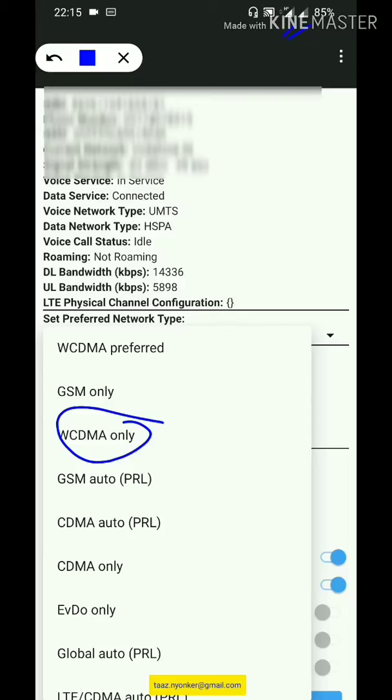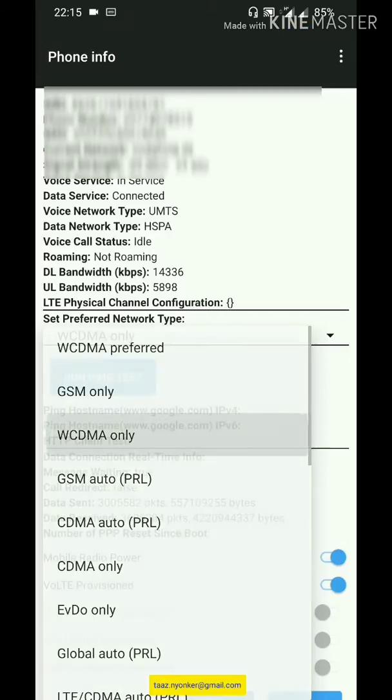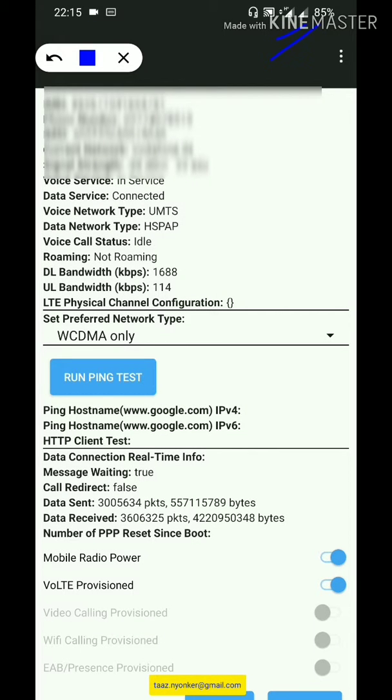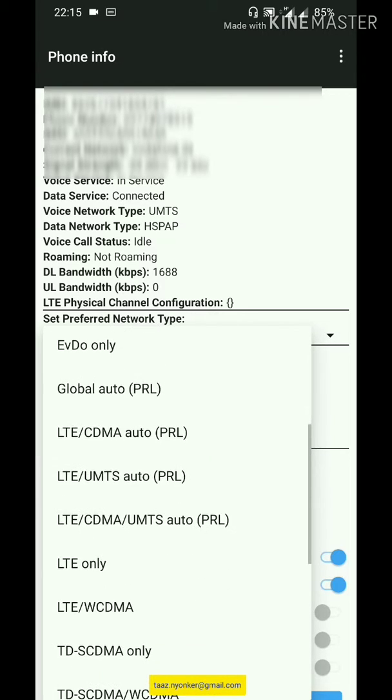If you're seeing the network changing between 4G and 3G, by selecting 'WCDMA only' the network will become 3G only mode. It won't switch anymore. If you want 4G only, go to the drop-down again and select 'LTE only'.